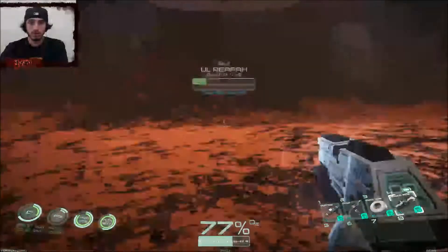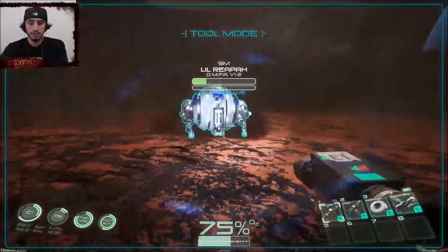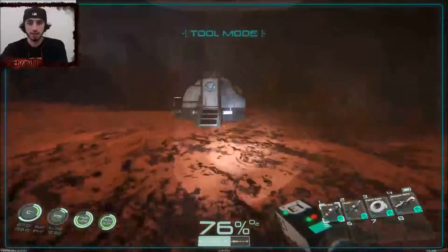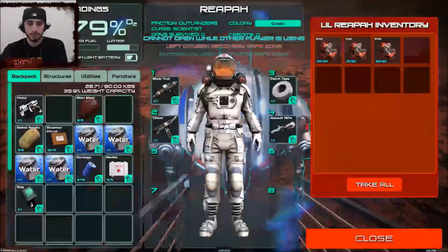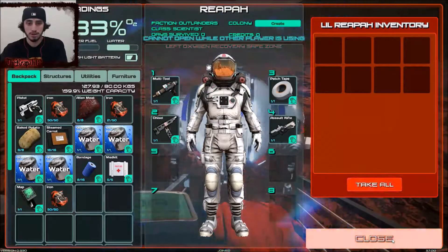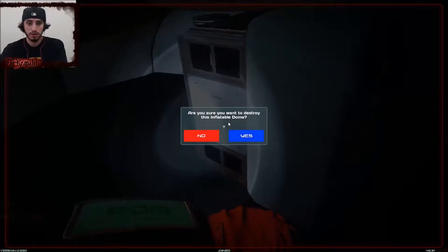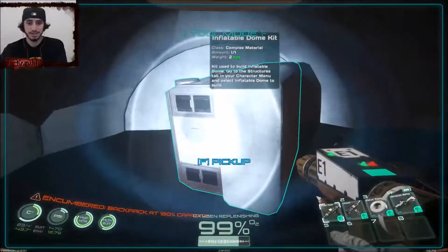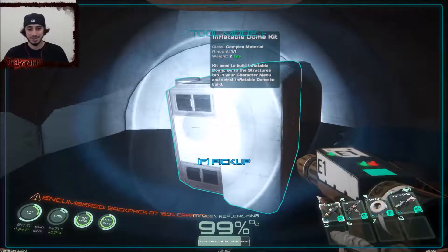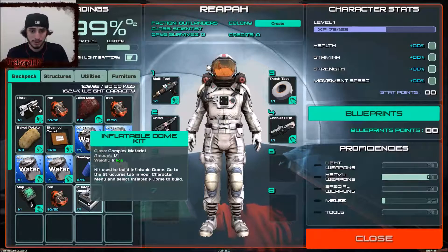Are you behind me Little Reaper? Cool - I need to figure out how to heal you man, it's upsetting that I can't. Let me go inside. I'm gonna take all this stuff - open inventory, take all. Repair, customize - wait, are you sure you want to destroy? No I did not want that - what the heck! Did I build another inflatable dome kit on accident? I feel like we're gonna need to build another one anyway if we go exploring, so I'm not too mad. Hopefully we didn't waste resources.